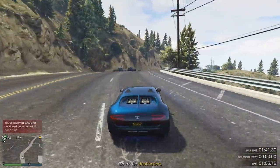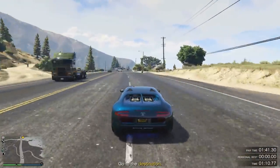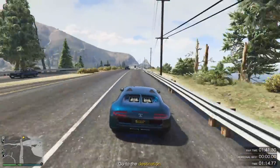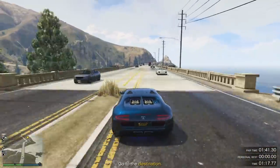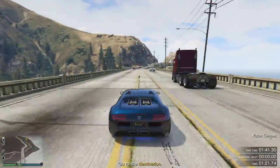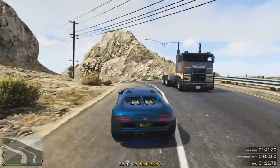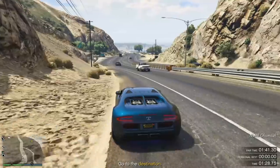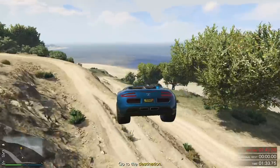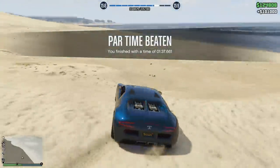The Sultan RS is quicker than the Sultan. The Sultan Classic is quicker than the Sultan RS. And maybe the pattern will continue that the Sultan RS Classic will be quicker than the Sultan Classic. If that's the case, because the Sultan Classic's lap time is a 1:02.6, even if the Sultan RS Classic manages to match that, it will become the quickest vehicle in the Tuners subclass. So we can actually compare some of the relative performances in the handling data of both of these cars.